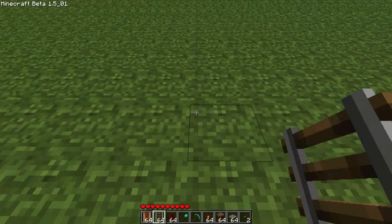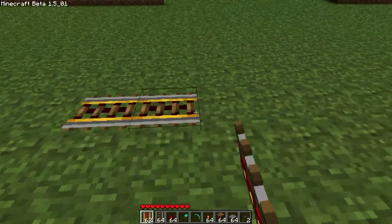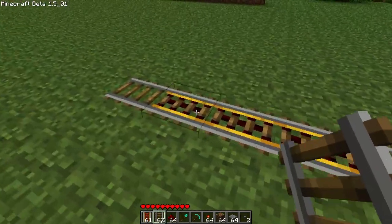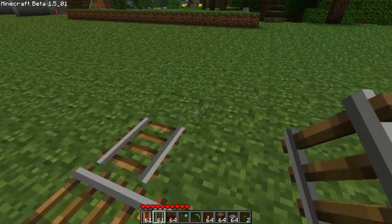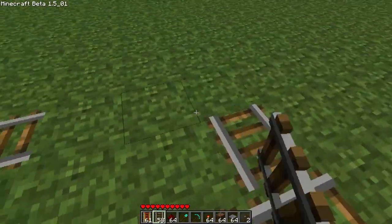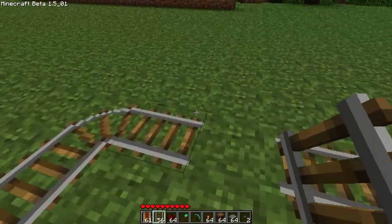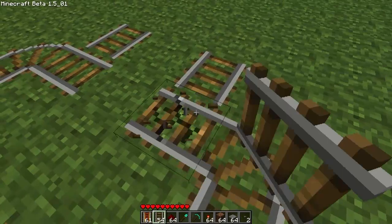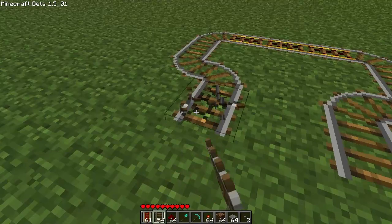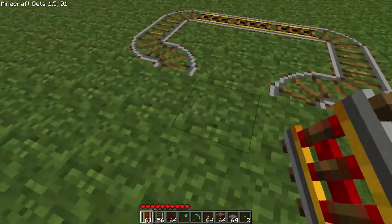So the first thing we're going to do, we're going to build the actual station area. We place 3 like that first, then a normal rail there, and a normal rail there. Just curve it around back here. So we want to build it like this, and then take it back this way. We're going to change these 2 rails here into powered rails, like that.